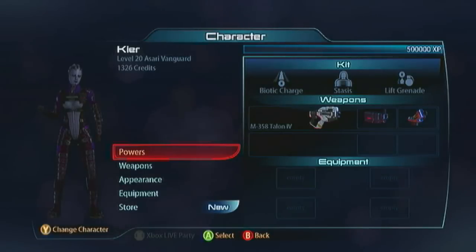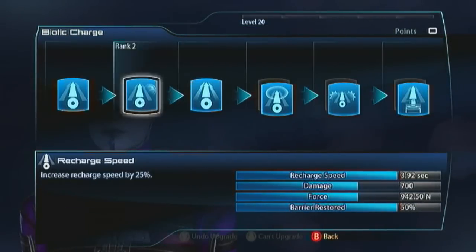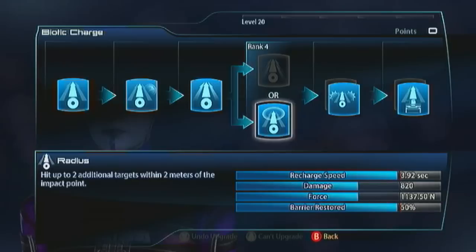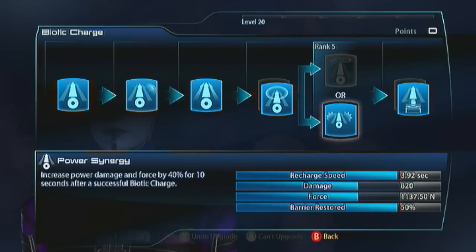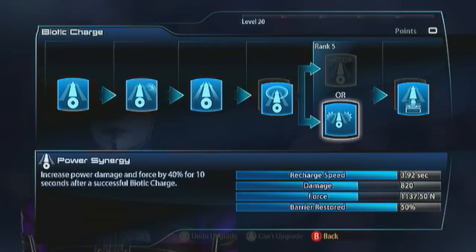Let me show you the build. Biotic Charge is going to be very much the same as I was rocking with my Nova Guard. You want radius to stagger groups of enemies that you charge into, you want power synergy - that's going to be really important - and then of course you want barrier so you've got some nice shields when you're in the fray. Power synergy is amazing on this character because it gives you that 40% power damage increase for 10 seconds, and that's just going to synergize beautifully with lift grenades because those things hit hard.